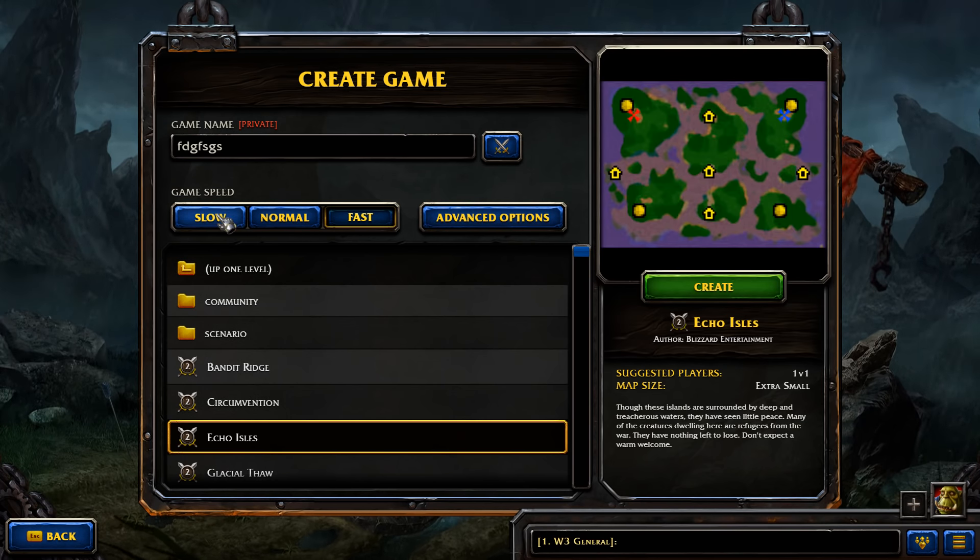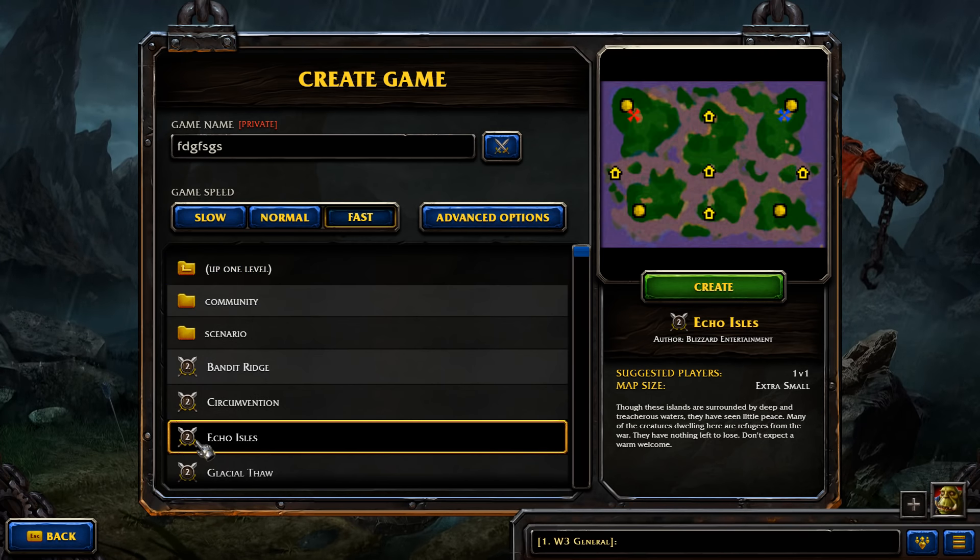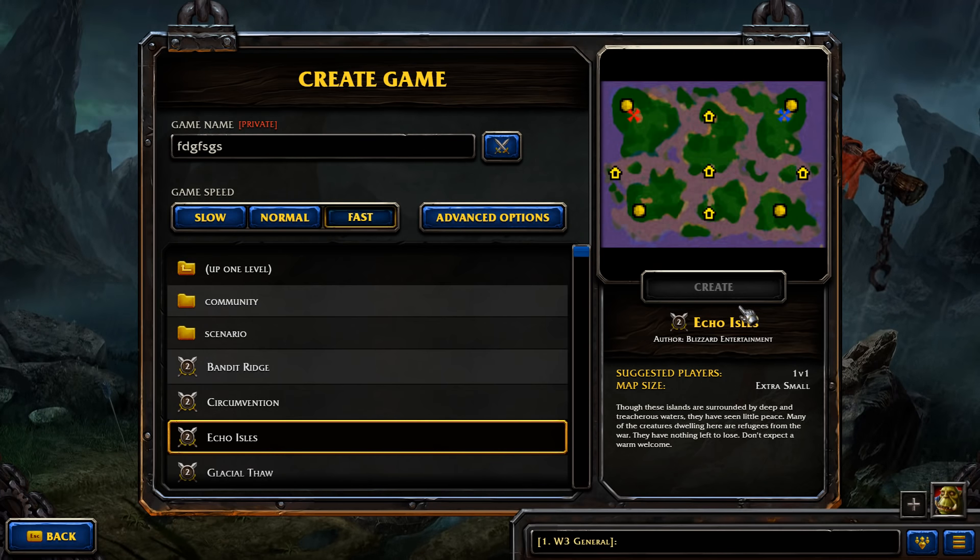Visibility allows you to see the map — we don't want any of that ticked. For gameplay speed, you can play on slow or normal, but we're going to play on fast because I want to challenge you and you're going to get better from those challenges. If you challenge yourself, you will improve. We're starting with easy computer and working our way up. So — Echo Isles, create.